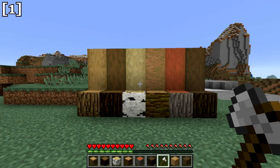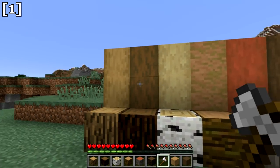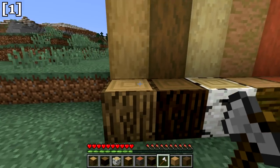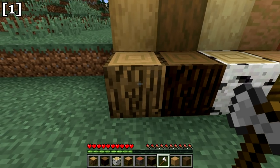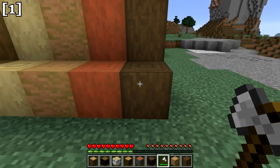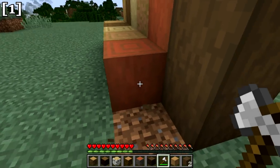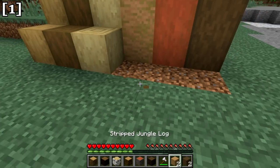Let's start with some new blocks. The first are stripped logs — there are six new varieties. You take normal logs found on trees and simply right-click them with your axe. That strips the bark off the log and creates the stripped log variety. You can then left-click to harvest the log itself.